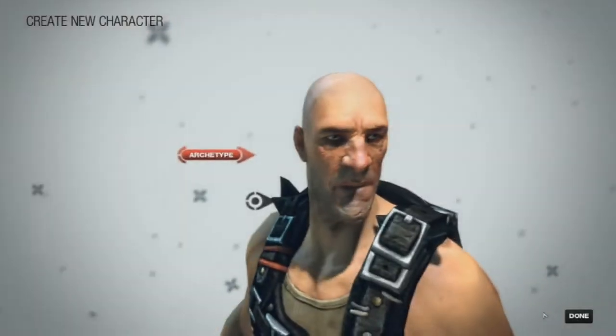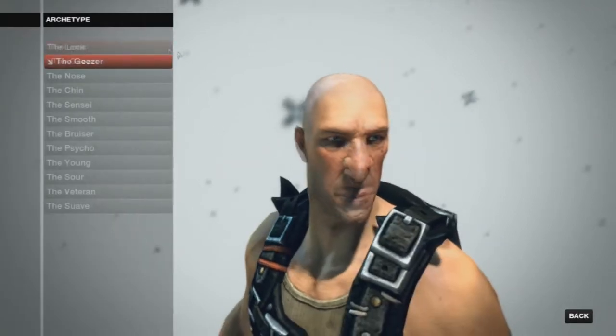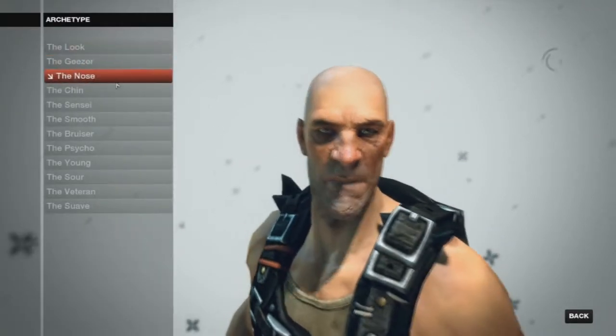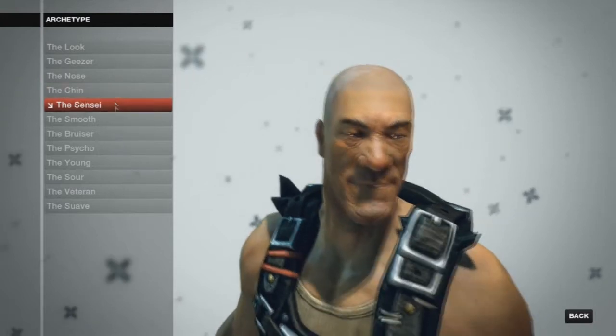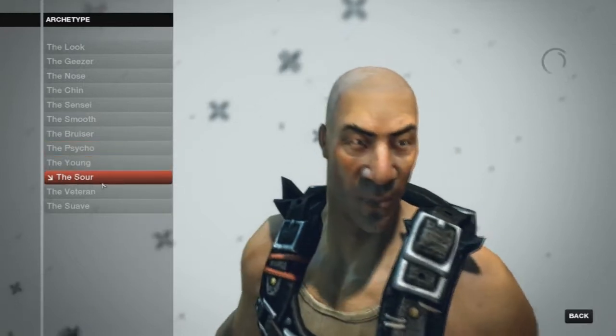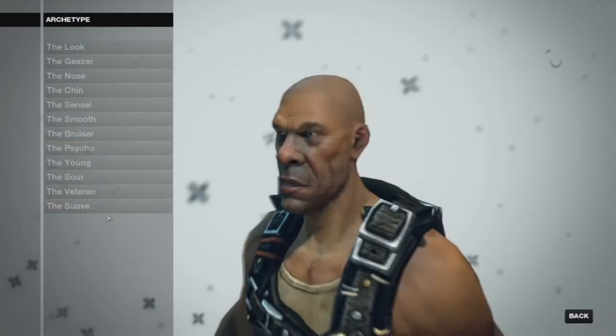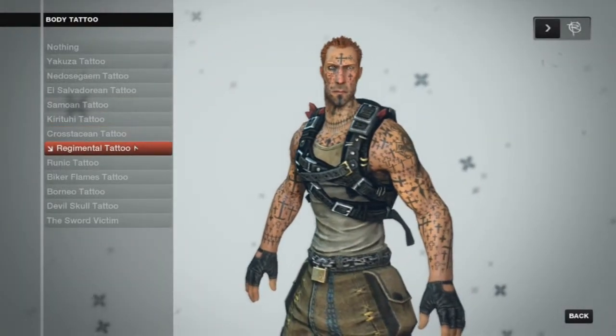Brink looks to step out of the shadows with its unique features. Let's face it, there are an alarming number of FPS titles hitting the market, and Brink is trying its best to stand out in the crowd. You are given the choice to be a light, medium, or heavy character. Depending on which body type you choose, it determines your movement speed, how much damage you can take, and the types of weapons you can wield.